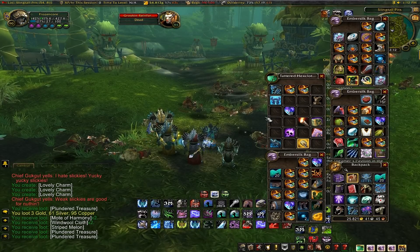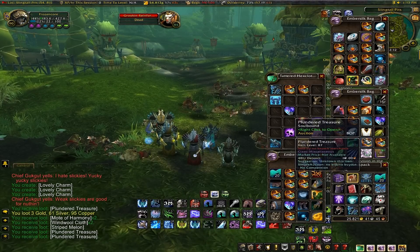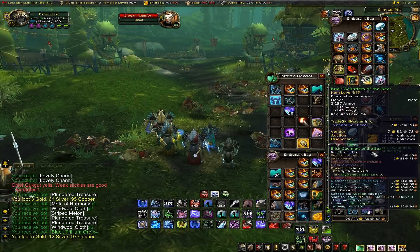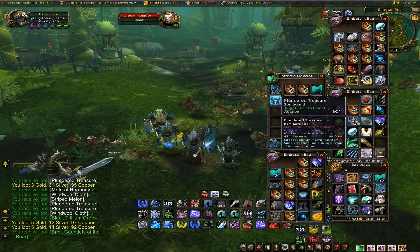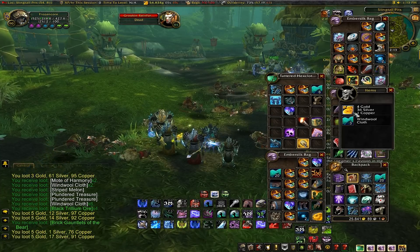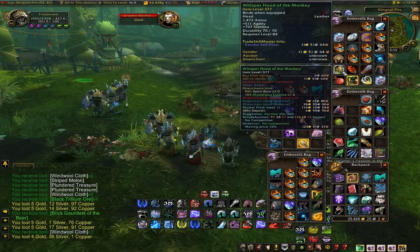Of course you can sell other stuff too. I did about 20 minutes of farming right here — I did not fill the bags, but I got a couple stacks of Windwool Cloth. You can see me open a couple chests here, and I'm actually getting a lot more gear. It also drops 377 item level gear here, which is what you'll make the most money off of. The most gold you can get in a chest is about 22 gold. You can also get a couple fruits — I got some striped melons and stuff like that.